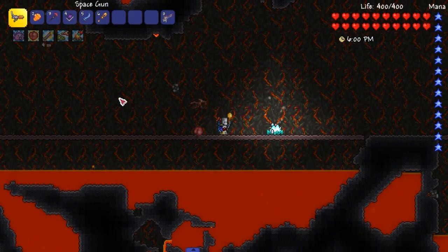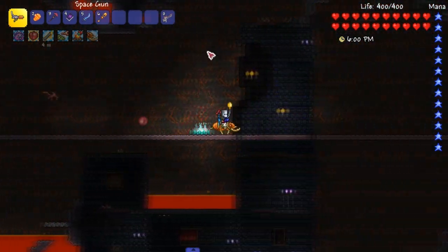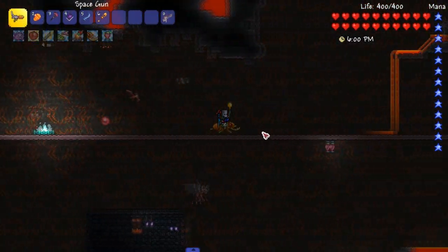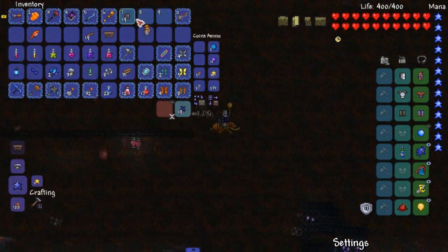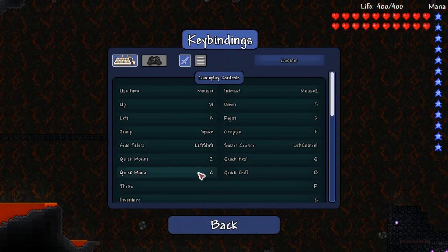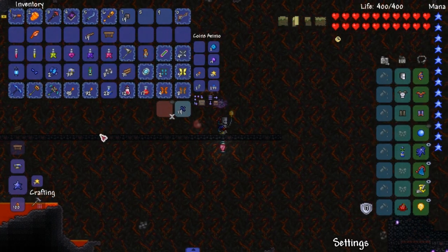We are gonna fight him from the right and we will slowly move on to the left. Hopefully I remember to pick up all my campfires and heart lanterns that I have down here. Blink roots are already starting to grow, I like that. Yeah, let's head on over here and let's goddamn do this. I'm ready for this. Quick controls - quick mana is C, remember that.